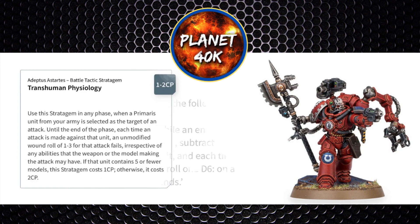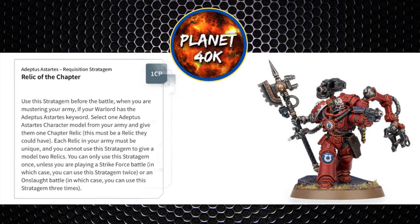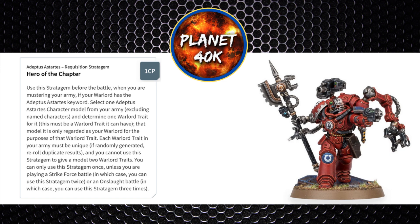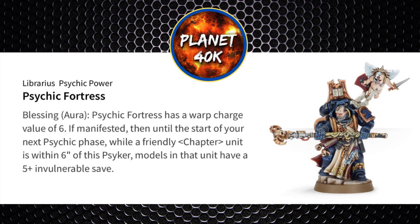Looking at stratagems: Transhuman Physiology won't let him be wounded on less than a 4+, which could save him if he gets caught out of position. If you want more relics in the army list, you can use Relic of the Chapter for 1 CP, or Hero of the Chapter to give an extra Warlord trait — especially if you want the Master of the Forge Warlord trait when he's not your Warlord. He doesn't have an invulnerable save, but with a Psyker casting Psychic Fortress, you can give him a 5+ invulnerable save if he's within 6 inches of a Psyker.